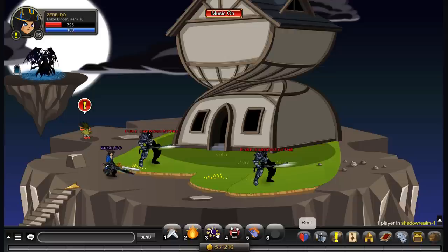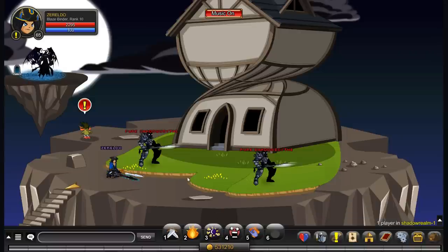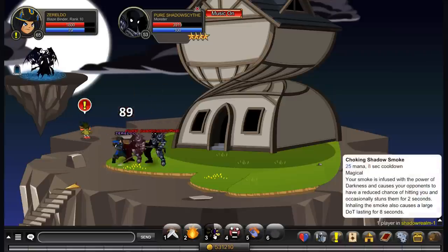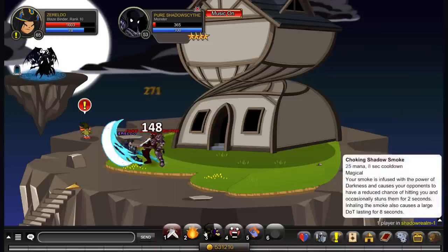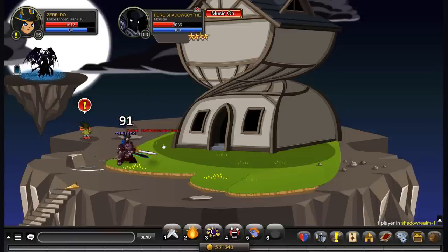Your second move is called Choking Shadow Smoke: 25 mana and an eight second cooldown. This has a 40% chance to stun your opponents for two seconds, but most of the time it'll just apply the DoT and apply a 25% accuracy debuff, so they're 25% more likely to miss when they attack. This move's power comes from the damage over time — about 271. So if you combine both damage over times, you're sitting just under 400, which is nice damage every tick. The key thing to notice is that the DoT expires right when the effect ends, meaning you can loop it — you can just keep that damage going and going.